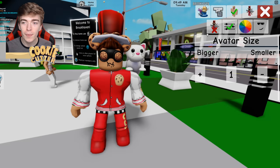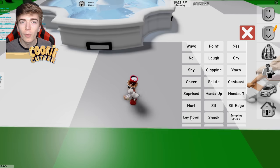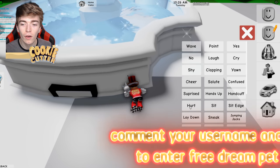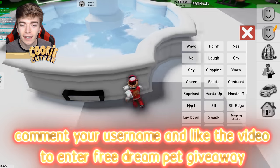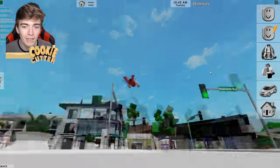The first hack says I need to go into my avatar editor, press onto the size and make myself as small as possible. Apparently I need to walk up to this, wait till I'm crouched down onto the floor, then press the button that says hurt and press it again. And just like that, I can now actually fly inside of Brookhaven.